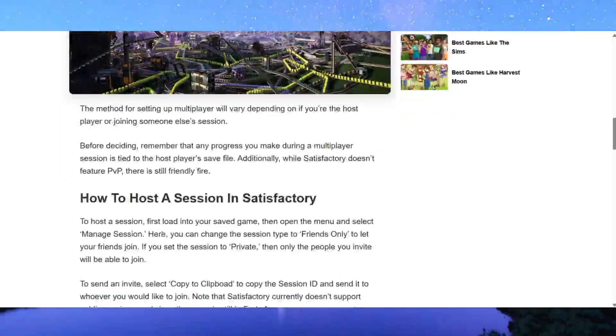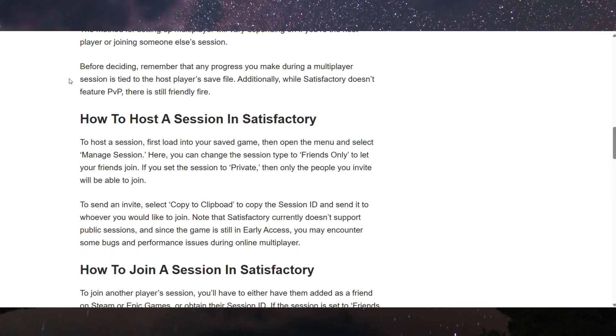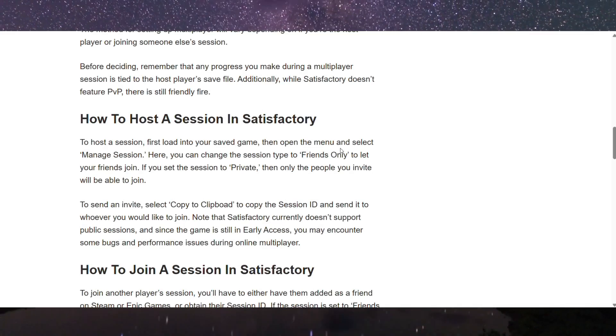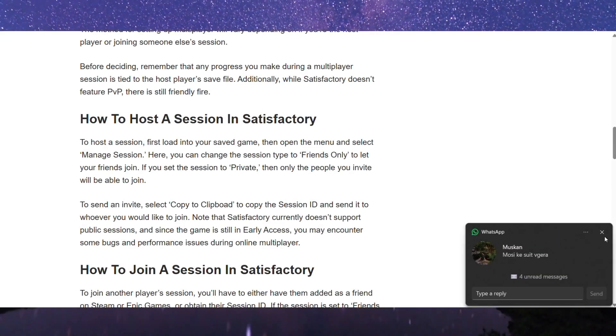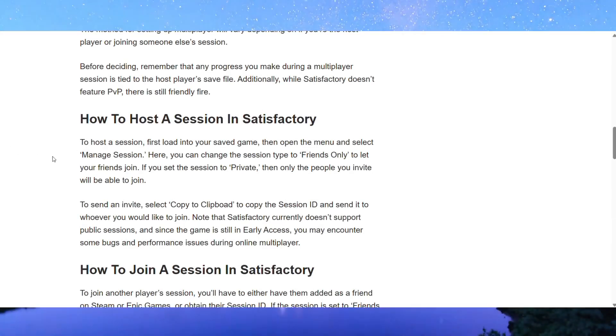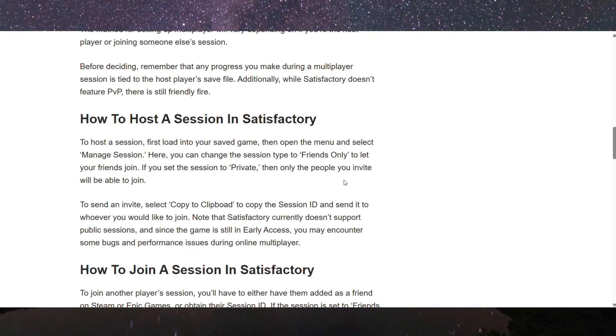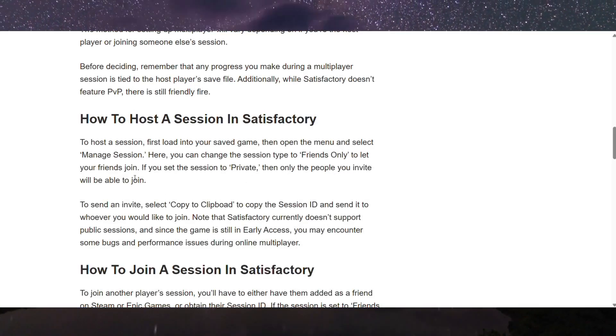To host a session in Satisfactory, first load into your saved game, then open the menu and select Manage Session. Here you can change the session type to Friends Only to let your friends join. If you set the session to Private, then only the people you invite will be able to join.